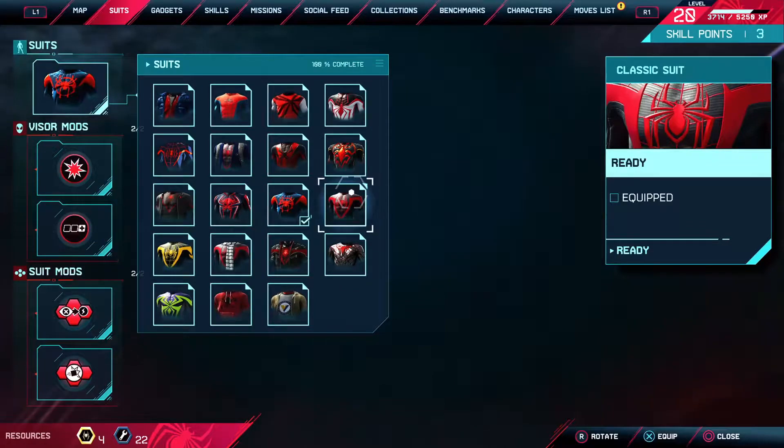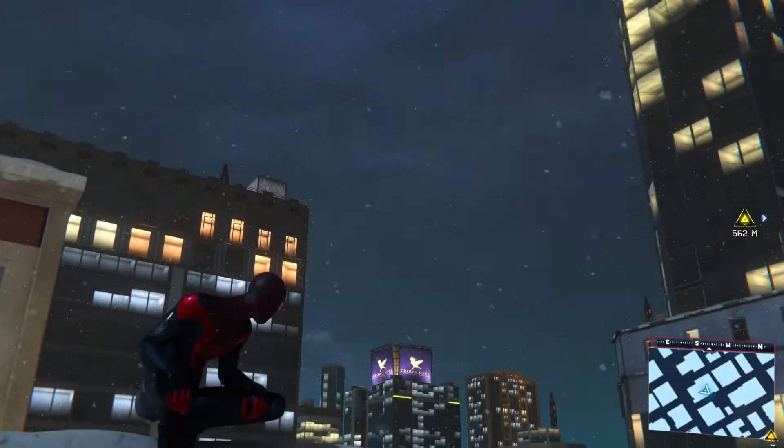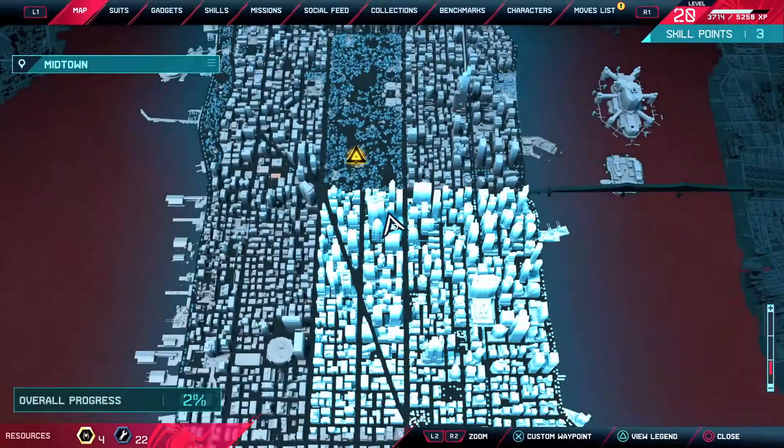And then you've just got his OG — the classic Miles Morales suit right here, black and red. Just beautiful, just sleek in design. It doesn't stand out — it just looks clean.